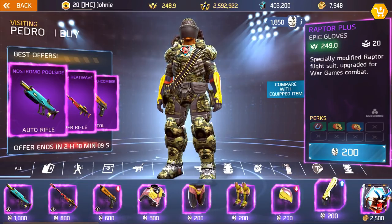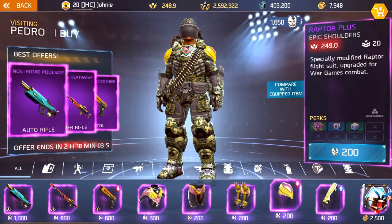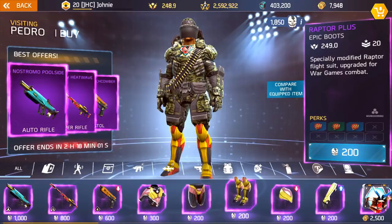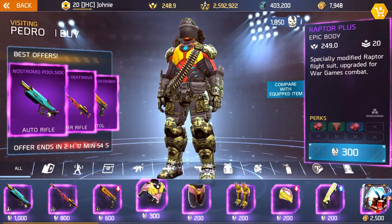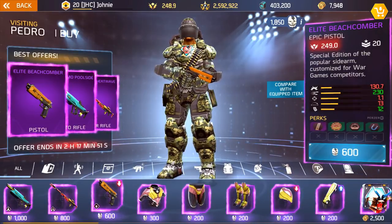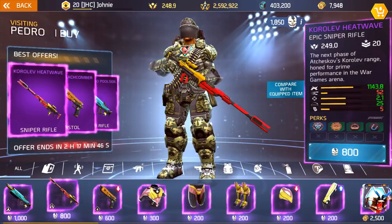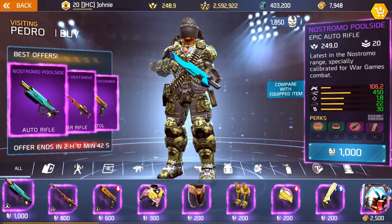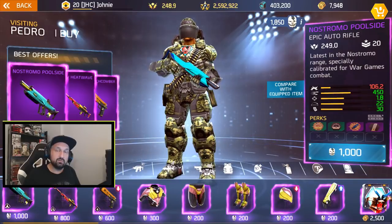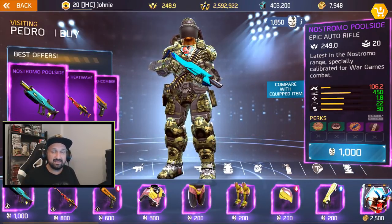Once you're done collecting coins, you can go to Pedro's and exchange your tokens for brand new gear. Right now in the shop there's the Raptor Plus full set of armor and three brand new weapons: the Elite Beachcomber, a new pistol that seems like the Mother's Promise reskin; a new sniper, the Korolev Heatwave; and the Nostromo Poolside auto rifle. You need 3,500 coins to buy the whole set and the three weapons.